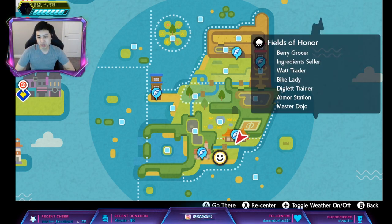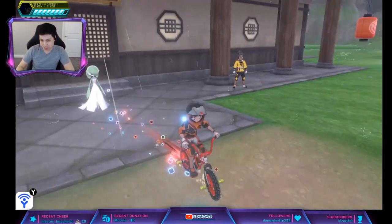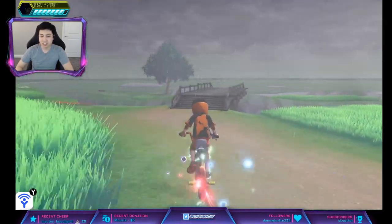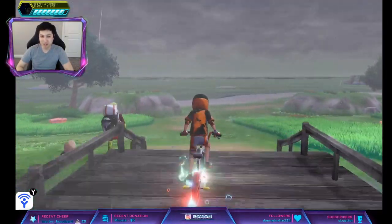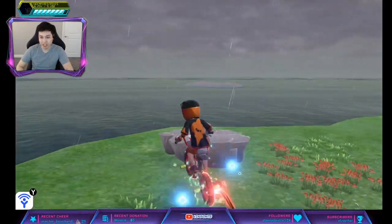First we're going to go to the dojo. If you guys saw my Zoomeroll video, it's pretty much the same den. But I will show you here. Go past the Diglett man. What you want to do is save in front of this den right here.